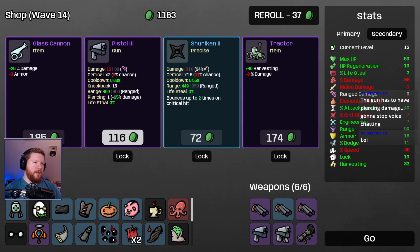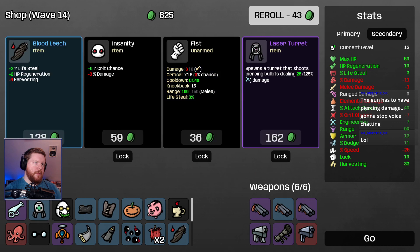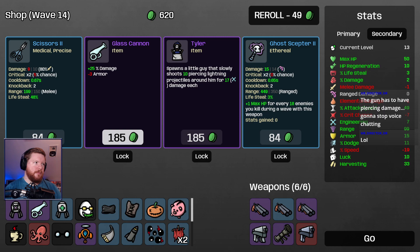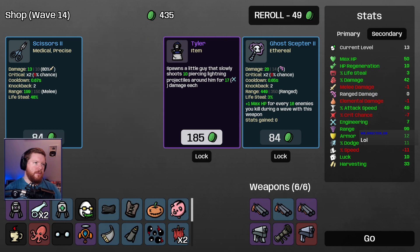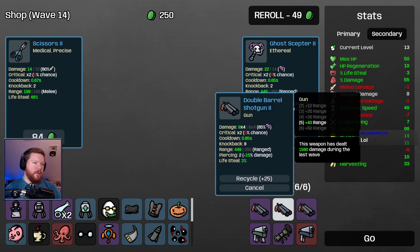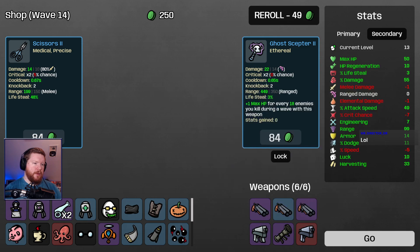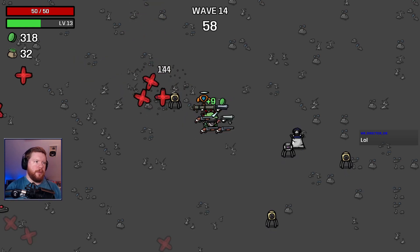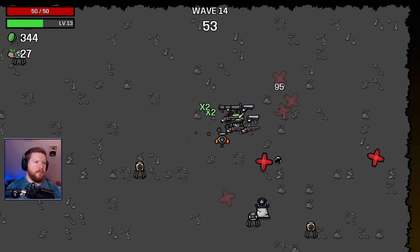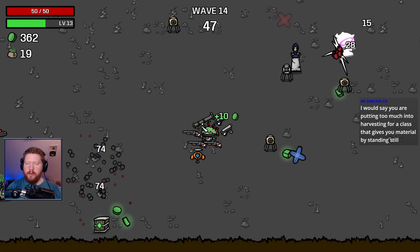14 waves in — there it is, finally. What else do I want? I'll take a laser turret. More damage. I'm tempted to combine these two, but I think we'll go one more wave with the extra weapon. Too much into harvesting for a class that gives you material by standing still.